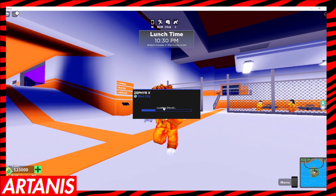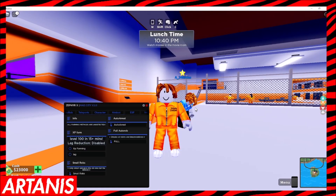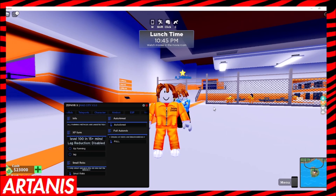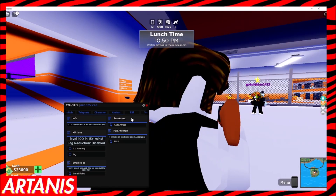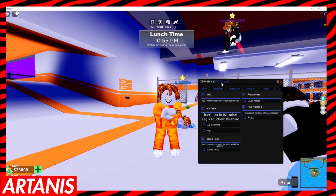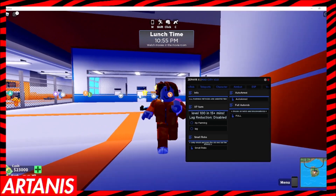Now we wait for that to load up. It says loading decals, blah blah blah. There will be a thing that says login, so you're going to want to get your key, and then paste it in. Once you've done that and you're in, as you can see here we have info - all farming methods undetected.